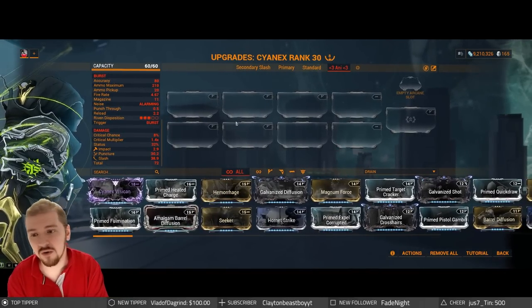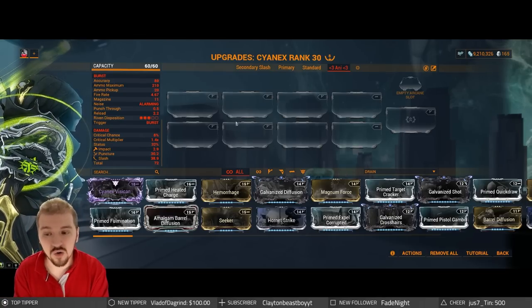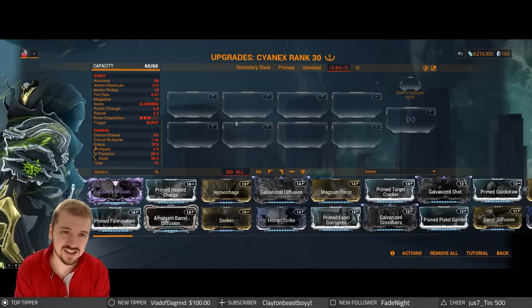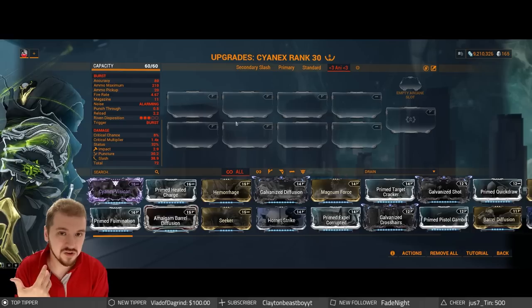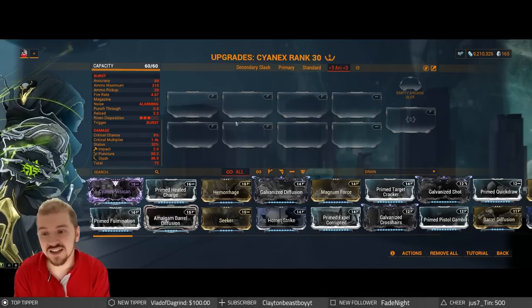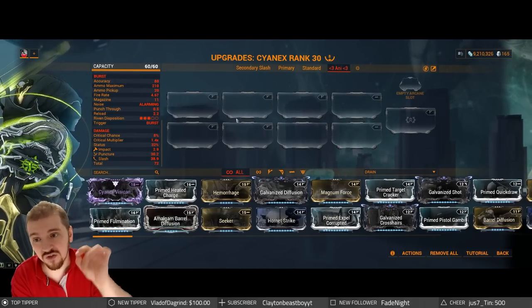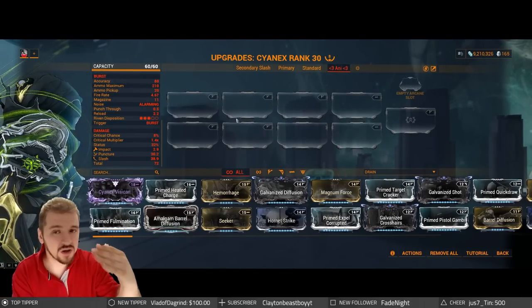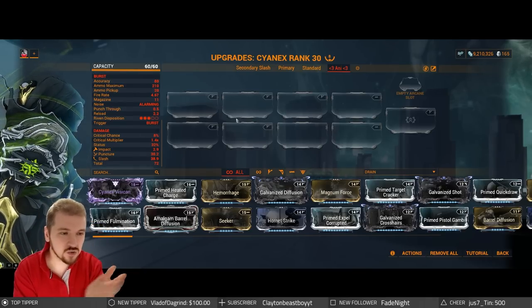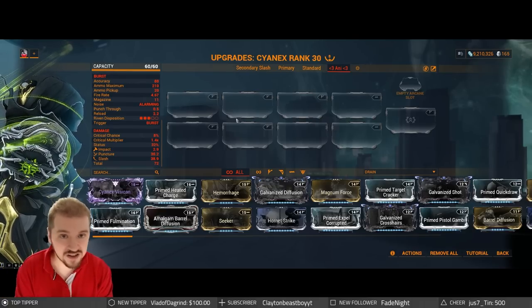Speaking about secondary fire mode — this one has different stats. Even though you have the same critical chance and critical multiplier, this one has a whole lot of slash; most of its damage is actually weighted into slash. Puncture is a close second, so if you get a Riven with minus puncture, that would be absolutely fantastic. Super high status at 32%, with garbage critical chance and critical damage. Higher damage overall at 72, though keep in mind you will be unloading the entire magazine. Now let's check out a standard rudimentary everyday setup meant as a jumping-off point for newer players.